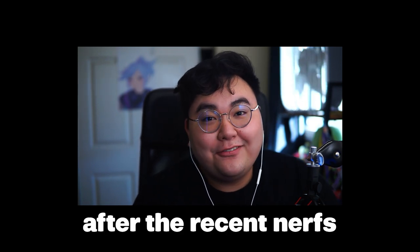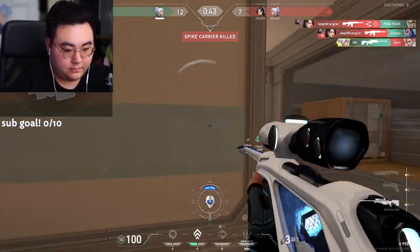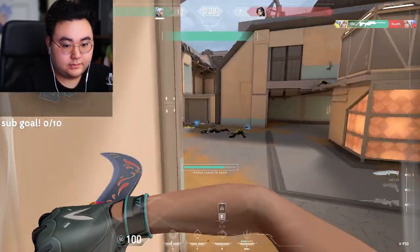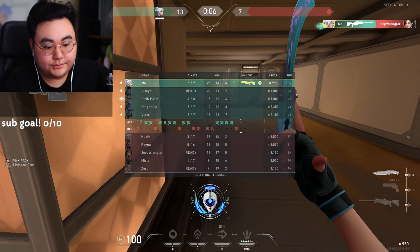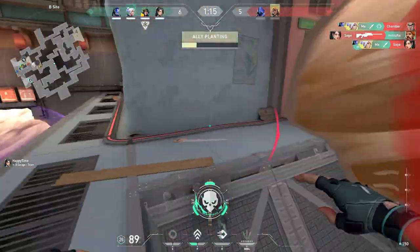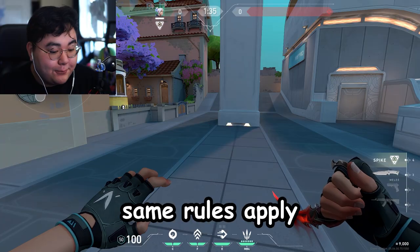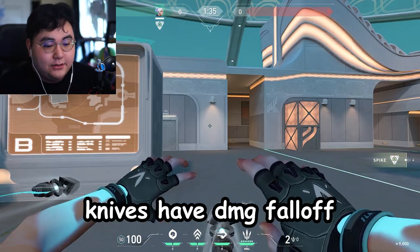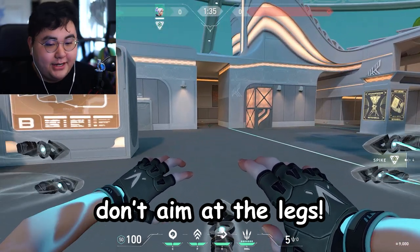Today, I'm going to teach you how I play Jett after the recent nerfs. Jett's dash went from an instantaneous dash to one where you activate it and then dash within a time frame. Same rules apply — you get a dash after two kills. Her knives no longer do 50 through any part of the body, so avoid aiming at the legs, but you can still aim at the head and body.